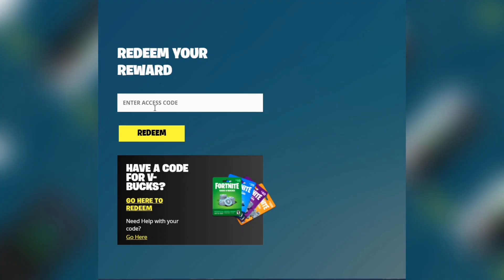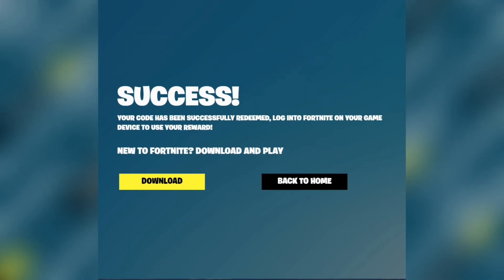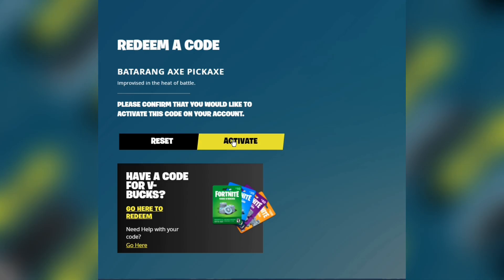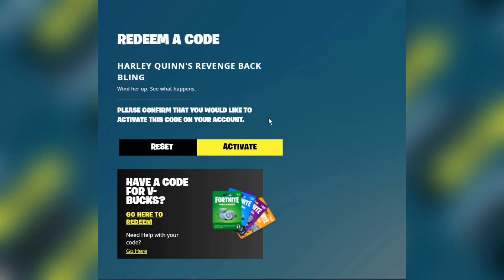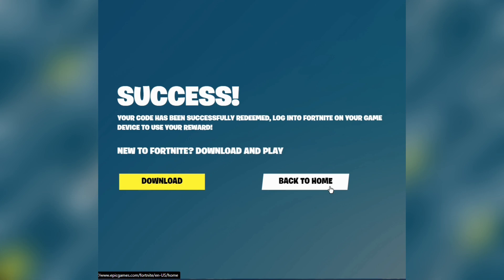Another code here — we got the Batman Zero wing glider: success! Alright, these codes are valid, good deal. Next one: the Batarang axe pickaxe. We'll look at all these in-game after I get all these added to my inventory. Another code: Harley Quinn revenge back bling — check in the box, success!